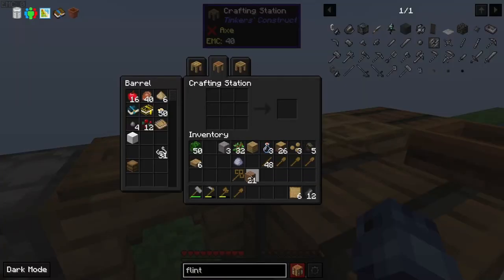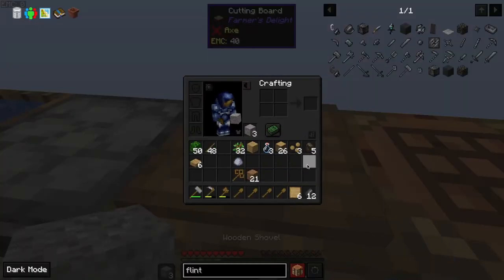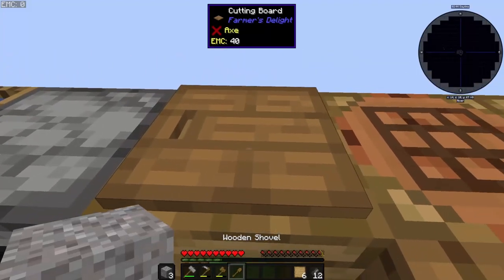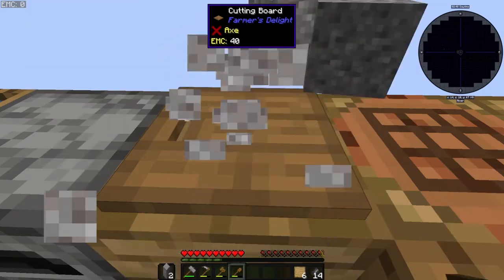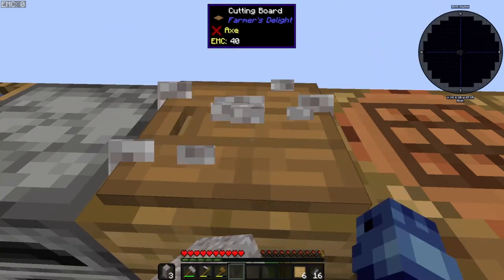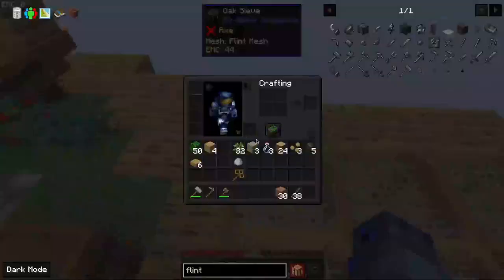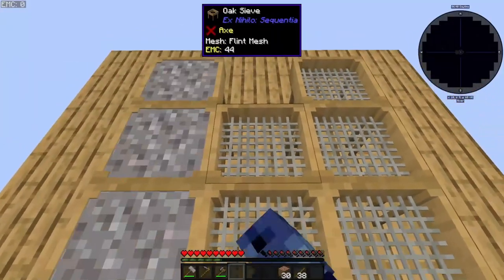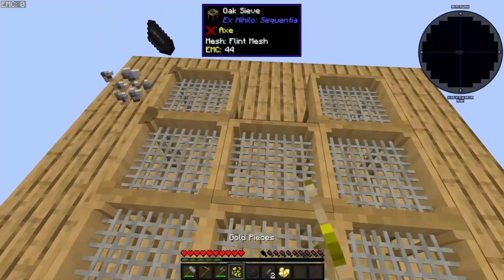Should work. Get as much flint as possible, as fast as possible. Let's go with gravel. Brand new flint mesh to gravel — gives us stuff.